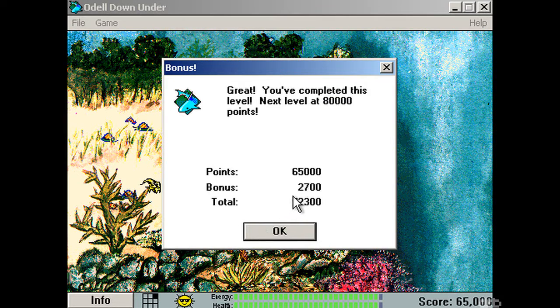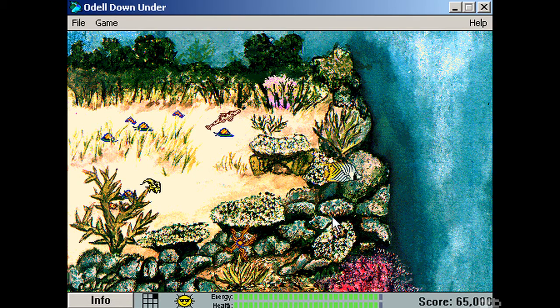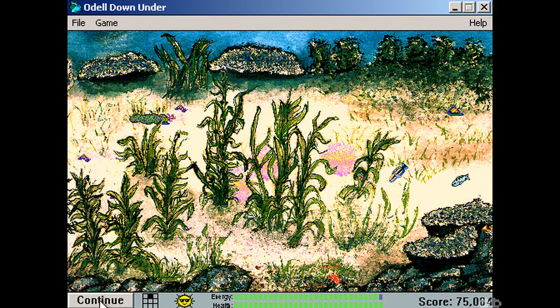Moorish idol eats sponges and algae. So, whatever the mysterious algae is in this game... there's a sponge right there. Sea cucumber is a sponge, right? Grass is not algae — aha! I found you, algae! Started in a... I thought sea cucumber was — alright, fine.